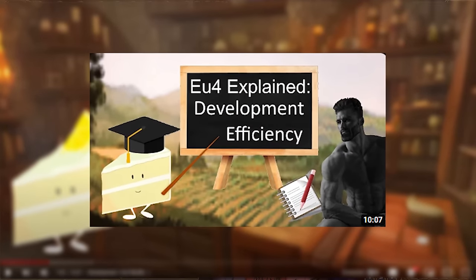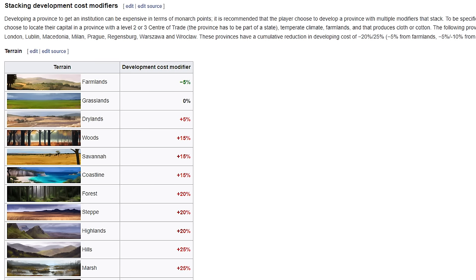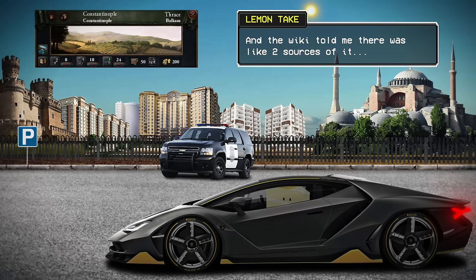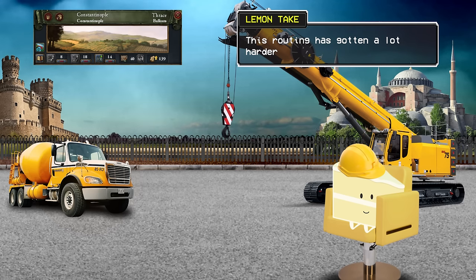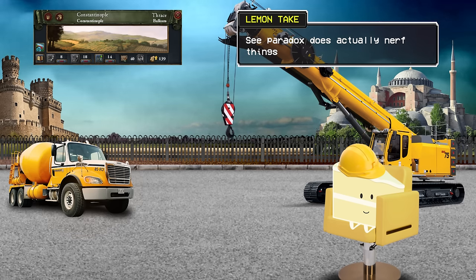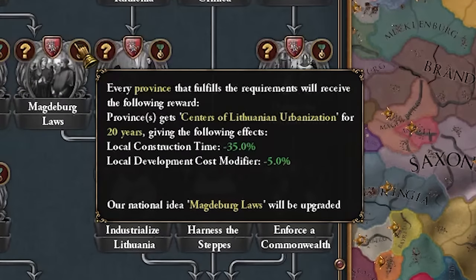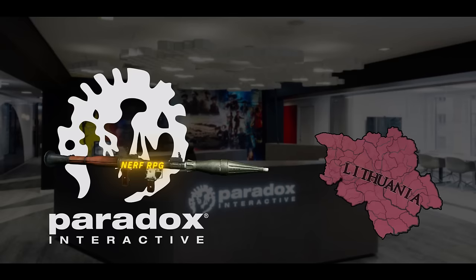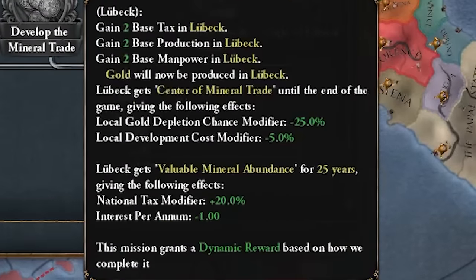I have a video explaining dev costs in more depth linked here. Just a quick disclaimer: for the sources of this video, I decided to trust the wiki, and the wiki told me there were like two sources of it. As you can probably tell by the results of this video, that claim is a lie. This routing has gotten a lot harder. Paradox doesn't actually nerf things — back in the day, the Lithuanian mission modifier of urban centers gave them 25% dev cost modifier; today it gives minus 5. The development of Lübeck mission gave minus 20% dev cost modifier as well; today that is at minus 5%.